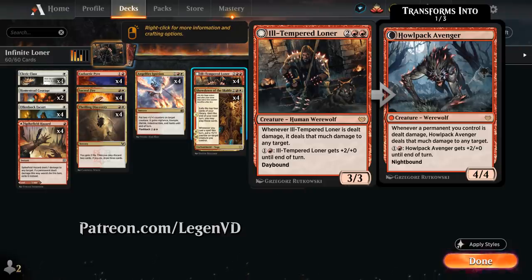The four-mana 3/3 human werewolf says whenever it is dealt damage it deals that much damage to any target. We can also give it +2/+0 until end of turn by paying one and a red, and at night it transforms into Howl Pack Avenger, a 4/4 werewolf saying whenever a permanent we control is dealt damage the Avenger deals that much damage to any target, and we can also pump it up.